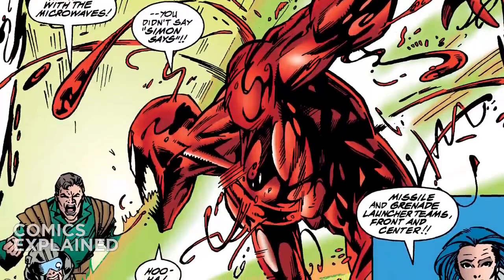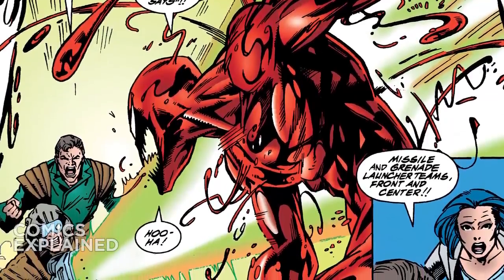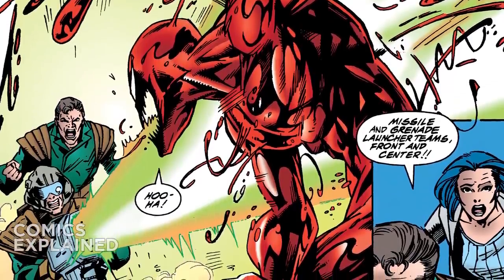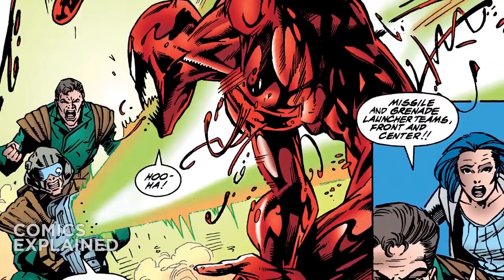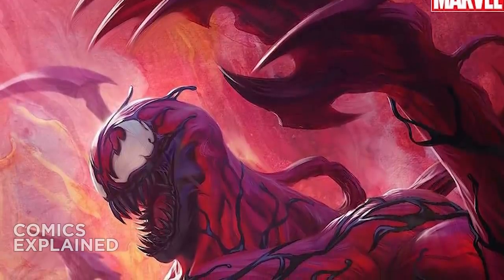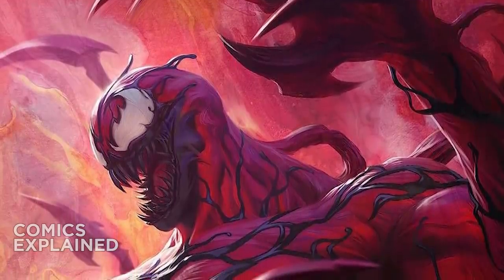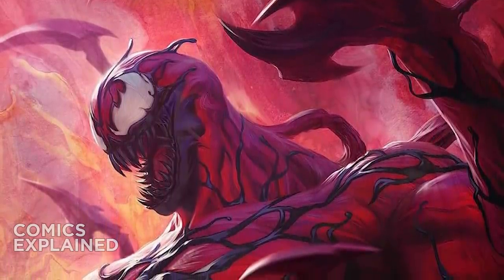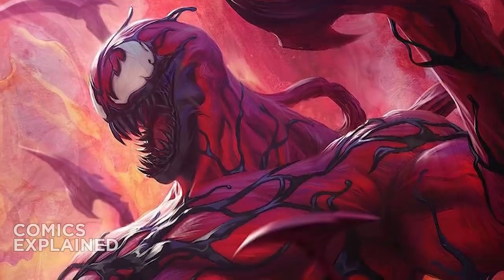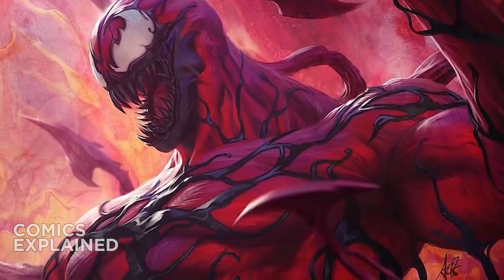Theoretically, if the symbiote could be separated from Cassidy prior to being captured by the Cult of Cathone, they could have been successful in sacrificing it. I think one of those methods — or both working in tandem — is our best way of killing Carnage. We could use microwave radiation to separate the symbiote from its host and then use dark magic to destroy it once and for all. Killing Carnage is much harder than you'd originally think — he's an exceedingly durable character. With that said, if you're new here make sure to hit the subscribe button, drop a like if you enjoyed, and I'll catch you all later — peace.